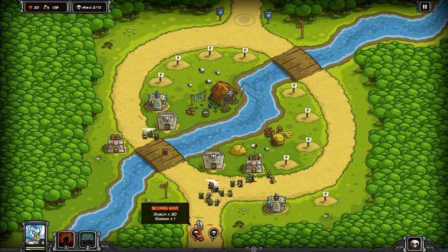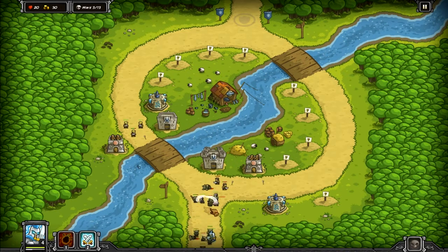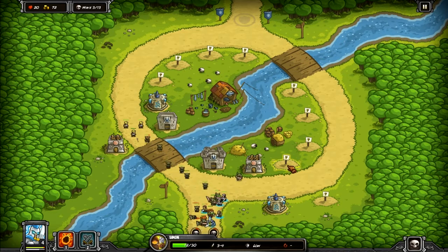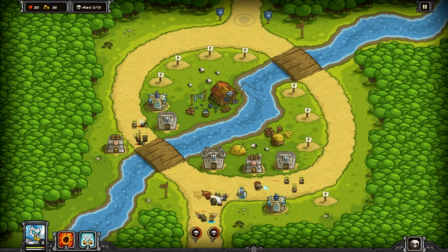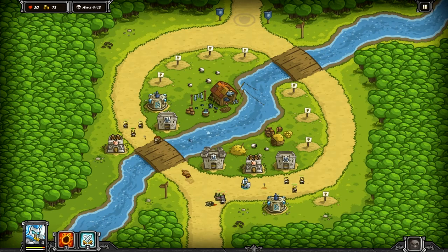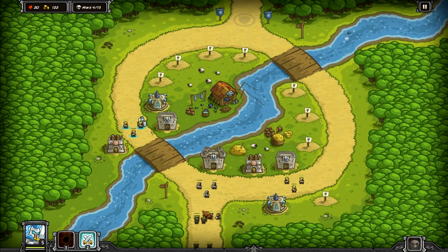The next wave is 20 goblins and a shaman. I think we'll risk it and call that in early, and in the meantime upgrade our tower further. We've now got level 3 melee fighters — warriors I suppose you could call them. I want Sir Gerald fighting that shaman and getting rid of him fairly quickly. I'll put another barracks here to hold up any orcs that slip through. The next wave is 20 goblins — calling that in now. We'll hold these up and drop five meteors. That killed about 10 or 12 of them, so that was well worth it — a decent trade-off.